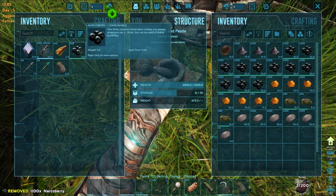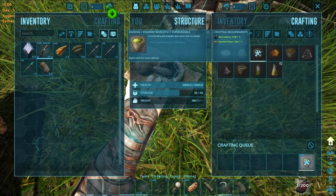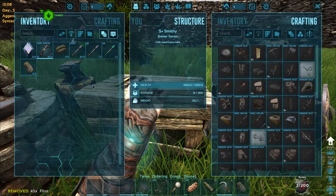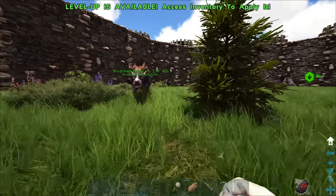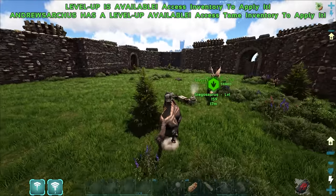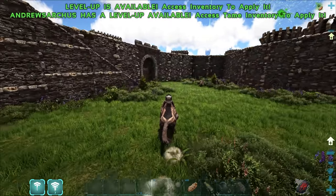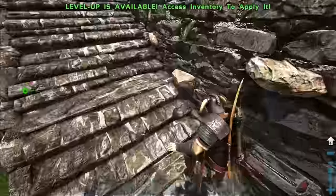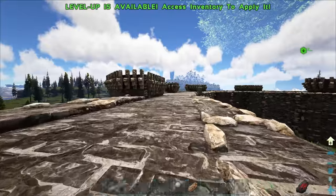It's always funny - I gotta just laugh whenever people complain about my rates. I get it, my breeding rates are insane, but that's kind of my thing. But gather rates - on unofficial you guys get the two times every weekend. A lot of people cry if the Evo events don't get enabled every weekend. I do have to laugh about it, it's kind of funny, but obviously I know it's really good for you.